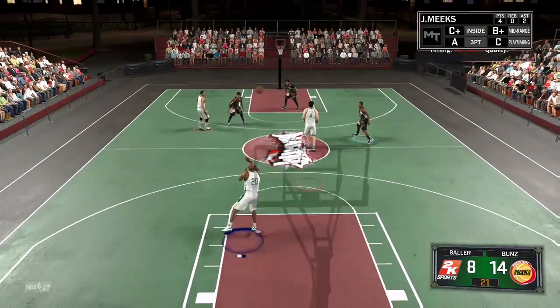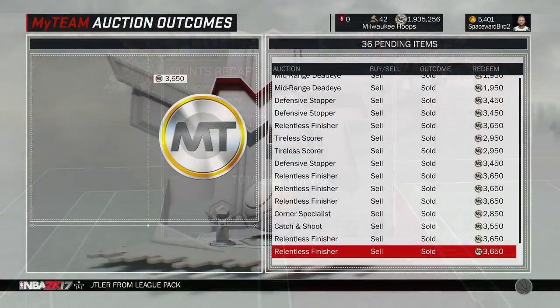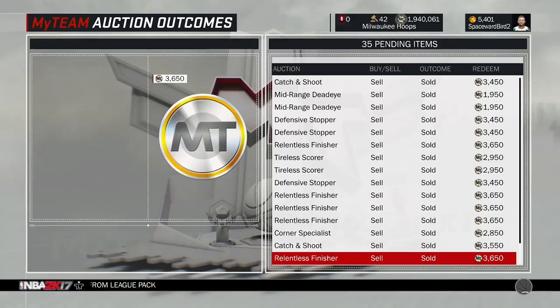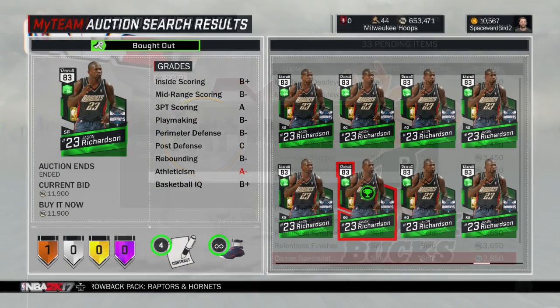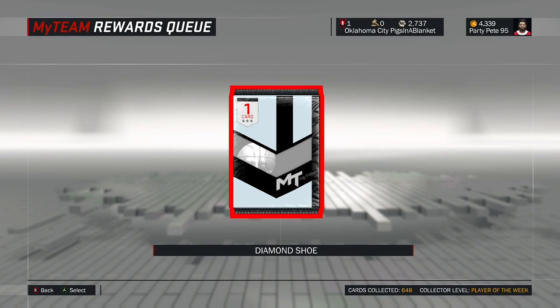Today's video features something I've never seen before, so excited to share this with you. This season, working the auctions just a little, and every once in a while I'll find cards that are equipped with diamond shoes. Love me some cards with diamond shoes. The shoes, when equipped, have unlimited use and give cards plus nine boosts for three different ratings. You get these by playing My Team online, a lot of My Team online, and going undefeated in some of the different leagues.